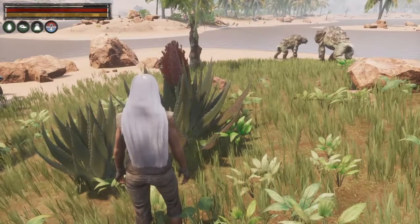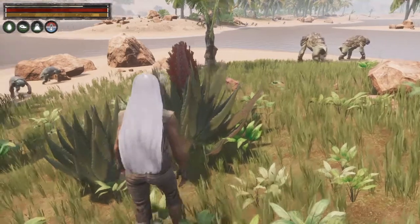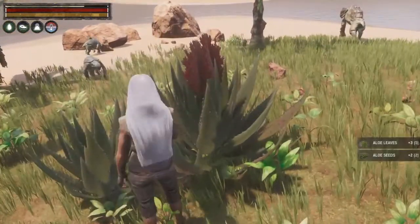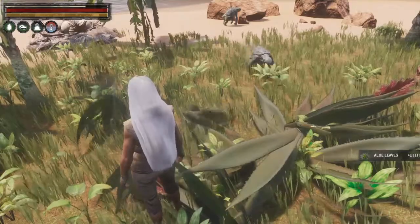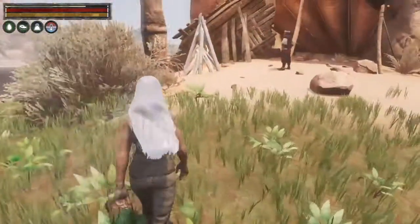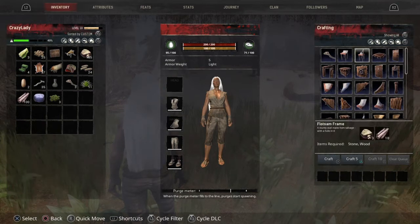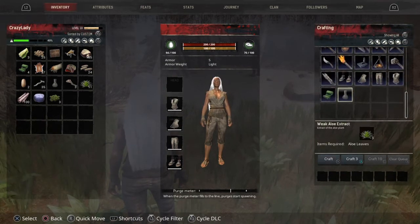Welcome back to episode 4. This is about aloe and aloe extracts. This is what the aloe looks like — you hit your square button, you can pick it, and you will sometimes get the seeds also. Then all you do is go into your inventory with your middle button, scroll on down, and here you've got the extracts.